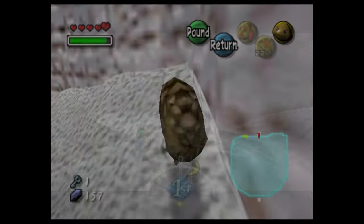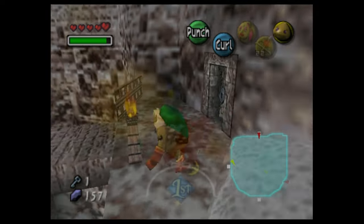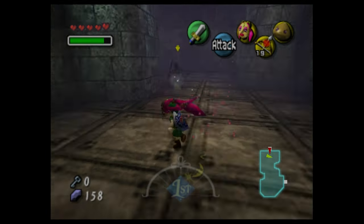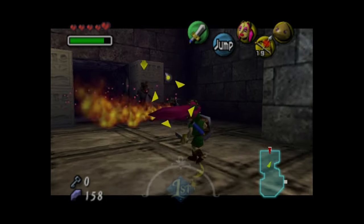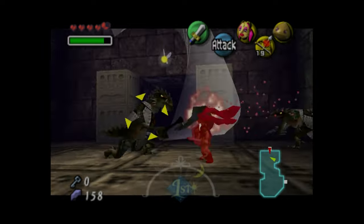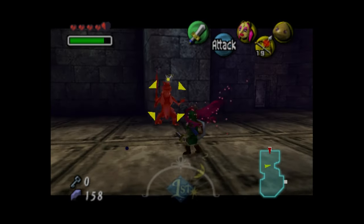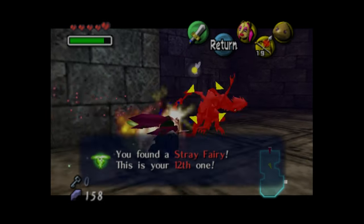We then cross the banked snow wall to the north, melt the ice, and proceed up to the third floor. We roll across the banked wall on the north side to the west to pass through a locked door, then pass through a room packed with snow enemies and proceed up stairs to the fourth floor. Here we fight a pair of Dinolfos. This is the point where I realized Majora's Mask discarded the one-on-one fighting rule for Z-targeting from Ocarina of Time — the Dinolfos I was not targeting did breathe fire at me, noticeably less aggressive but not patiently waiting its turn.